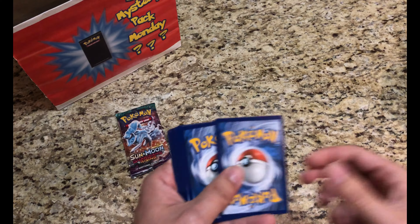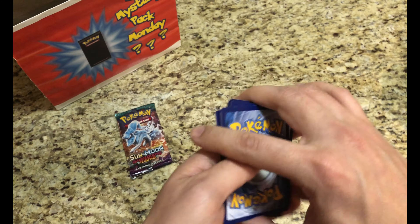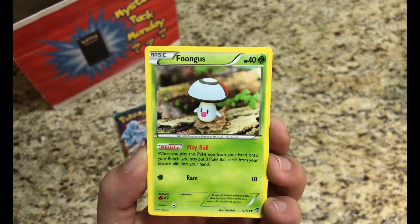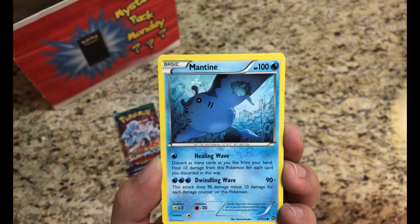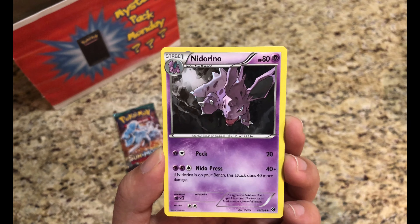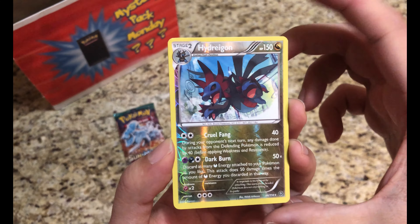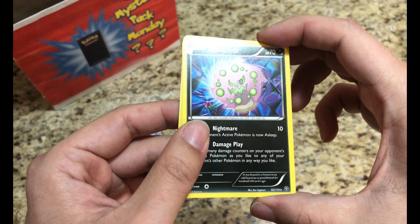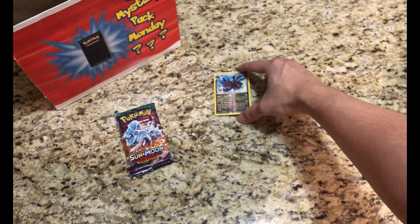Enjoy that code card, guys. Let me know if you get anything good. This is Starter Pokemon's first opening of 2018. Let's see what kind of luck we have. Start off with a Nidoran, Fungus, Mankey, Clink, Mantine, Anarith, Nidorino, Steelix Spirit Link. Got a Hydreigon Reverse Rare Holo — very nice. And the actual rare is a regular Rare Spear Tomb. Pretty nice pull here with the Reverse Rare Holo.